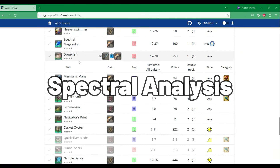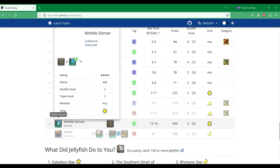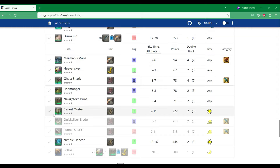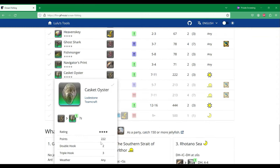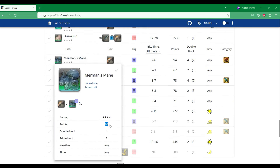After Intuition fish, we're going to scroll down to take a look at the fish that are worth the most points during a spectral, that way we know what to target. Some of them are very obvious, like the Nimble Dancer — so if a spectral pops on this route, we're going to switch to Ragworm to target the Nimble Dancer. Sometimes due to bad fishing RNG the fish that we really want doesn't appear during a spectral, so it's good to know our other options. For this route, the other good fish worth targeting are the Casket Oyster at 222 points, followed by the Merman's Mane at 94 points.